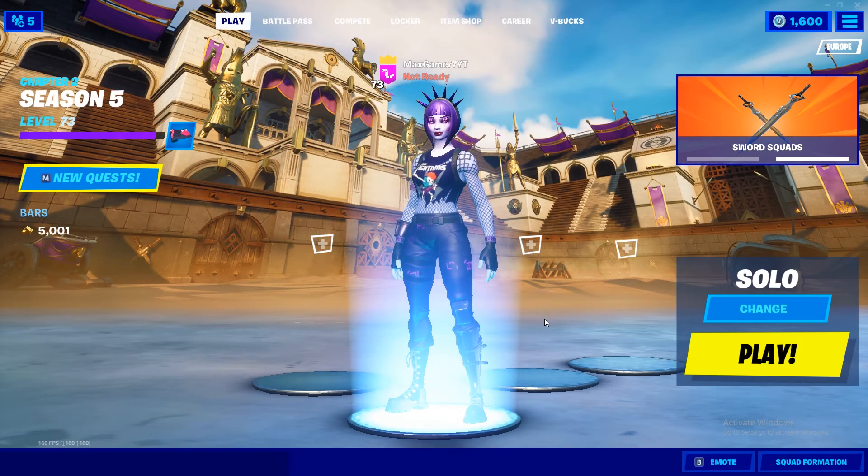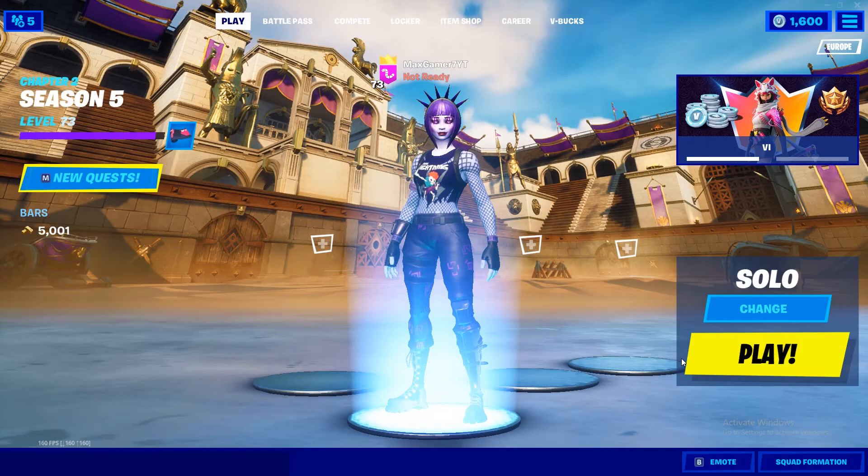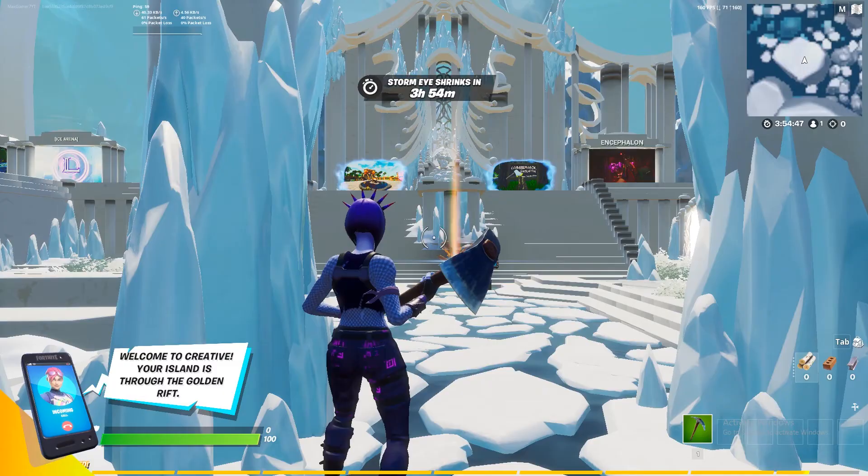In this video I'm going to show you how to enter a map code in Fortnite Creative. First off, what you want to do is queue a creative lobby — select Creative and go to Play Anyway.